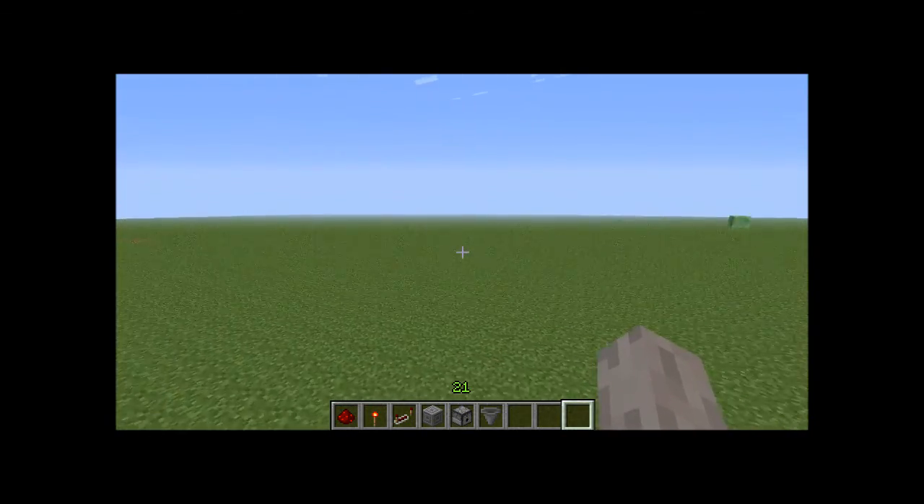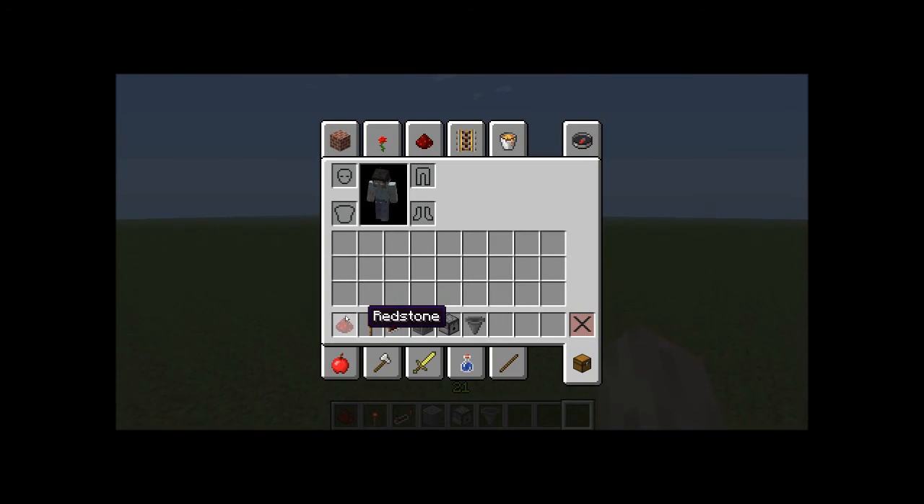To build this, you will need redstone, a redstone torch, a redstone repeater, any form of block, a dispenser, and if you want, a hopper.